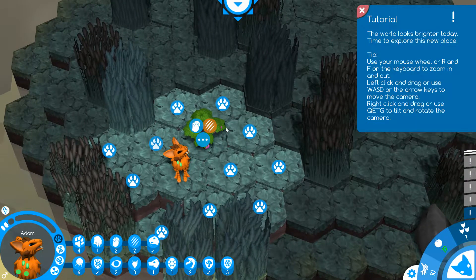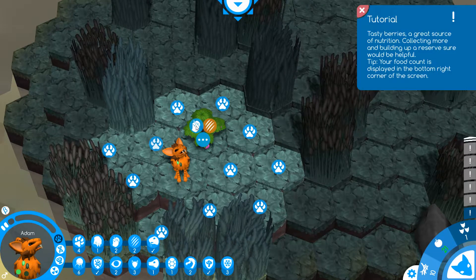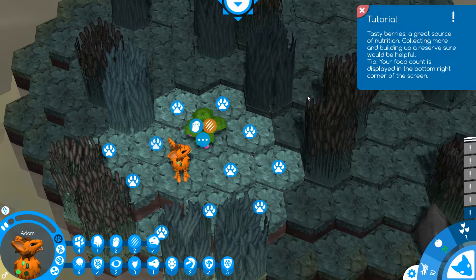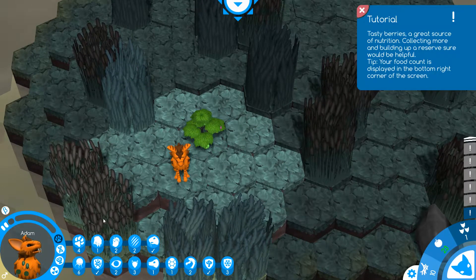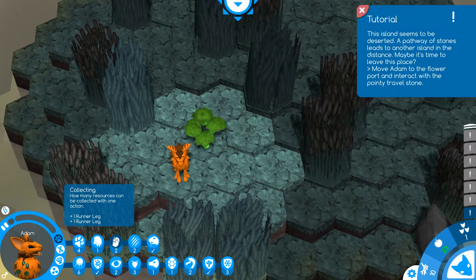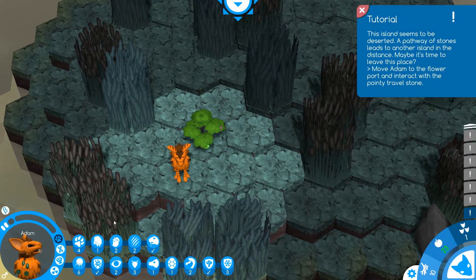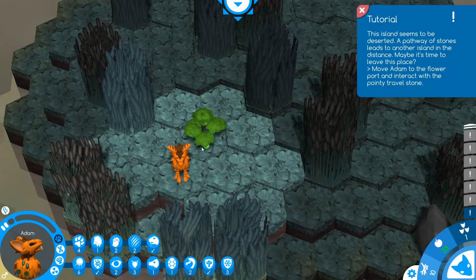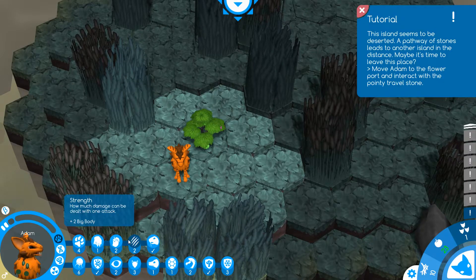Right here is a berry bush, so we can gather berries. Tasty berry is a great source of nutrition — collecting more and building up a reserve would be helpful. Your food count is displayed here. This guy is actually really good with berry farming. The reason we're getting two berries for each gather is because we have a collecting skill of two, which means we can get a lot more food from one bush in a lot less time.